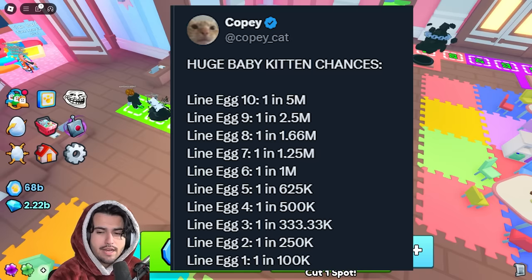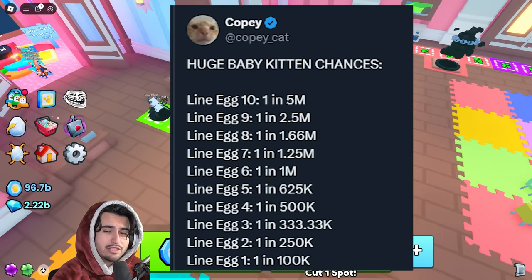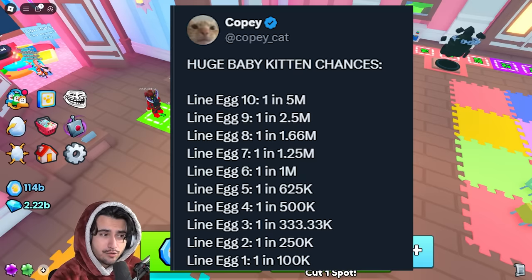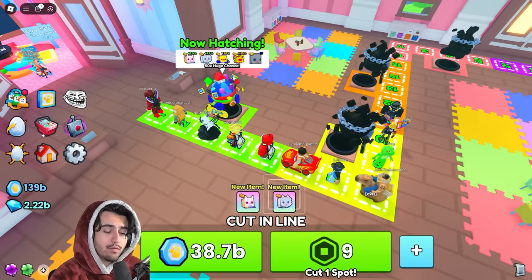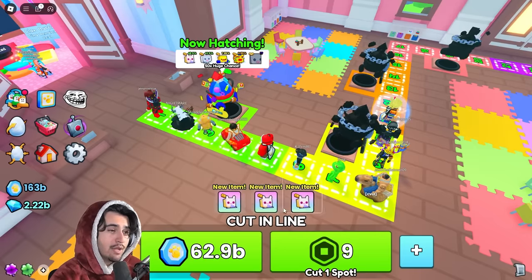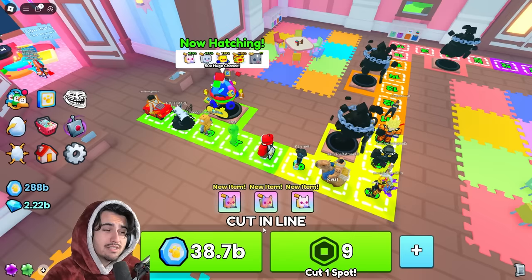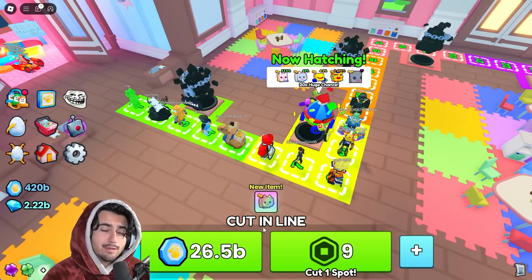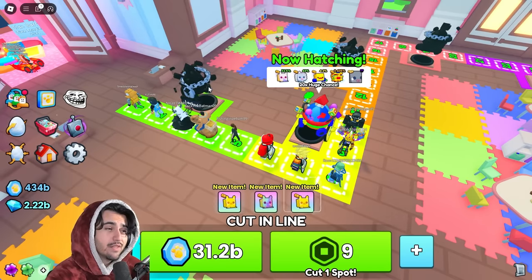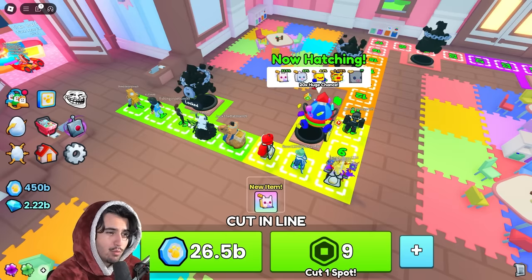I'll have the odds on screen here from Copicat. Apparently he said these actually did get easier — they got improved by 25%. So at the first egg here, with that 50x huge chance, you should be getting a one in 75,000 odds to get the huge. Now keep in mind this isn't like a regular egg, because usually you can open up to 99 pets at once, but in this event world you are only going to be able to open one pet at a time. So if the odds were one out of 100,000 and we were opening 100 eggs at once, that's 10 million — which is usually the odds Big Games picks for event huges.